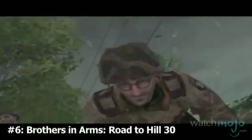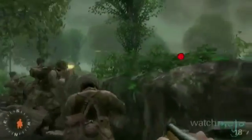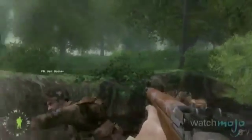Number 6: Brothers in Arms: Road to Hill 30. Bucking the trend of fast-paced run-and-gun action, this game was all about realistic team strategy and tactics. It tells the story of the 502nd Parachute Infantry Regiment, who were sent behind enemy lines on D-Day. Other games had you command your troops — this game had you lead them. Not only calling the shots, but taking them too, made for a game with incredible emotional depth.